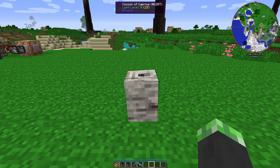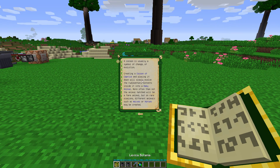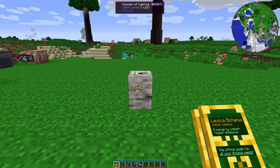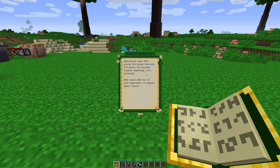I was just looking through the Lexicon of Botania today, and I noticed this and it seems very interesting. The Cocoon of Caprice slowly makes a baby animal. Most of the time it's a farm animal, but sometimes it can make wolves or horses. Also, according to the Lexicon of Botania, speculation says that giving the cocoon emeralds influences the outcome towards something a bit different.